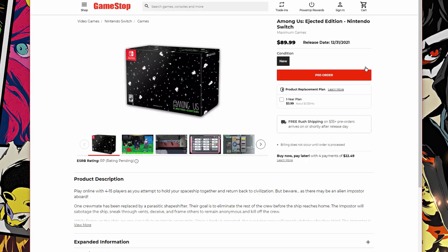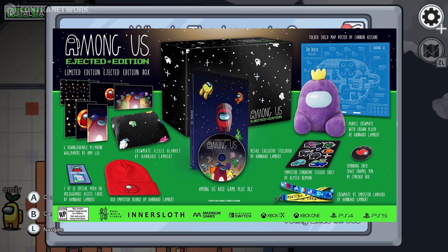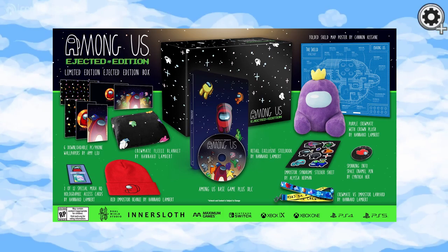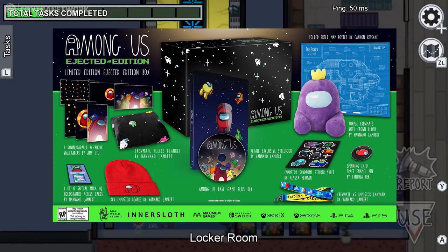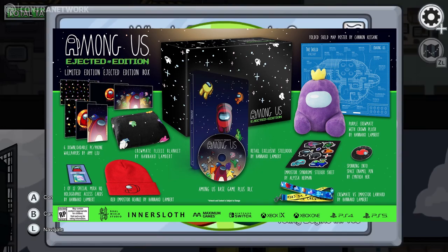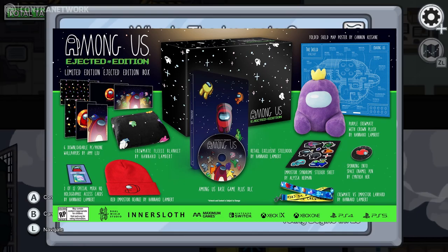Now let's look at the awesome Ejected Edition, coming through sometime within 2021. Oh my goodness, we grab ourselves the following: a limited edition Ejected Collector Edition box, the Red Imposter Beanie by Onako Lambert, the Crewmate Fleece Blanket by Onako, the Spinning Into Space Enamel Spinner Pin, the Purple Crewmate Plush by Onako, the Crewmate vs Imposter Lanyard, a redeemable code for 6 PC/phone wallpapers, a folded scaled map poster, one of the 12 special Mira HQ holographs, the Imposter Syndrome limited edition Steelbook Case — I am so jealous we don't get that in Australia — retail exclusive downloadable content, and of course the Among Us game with all those awesome skins.